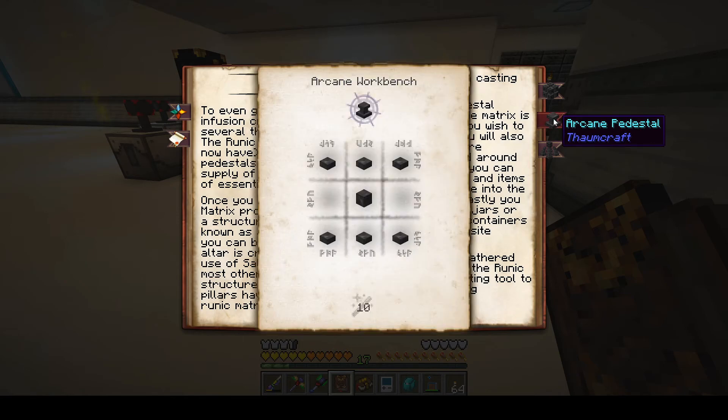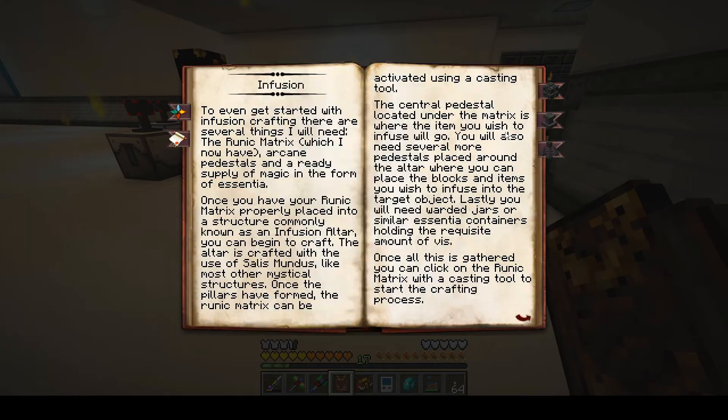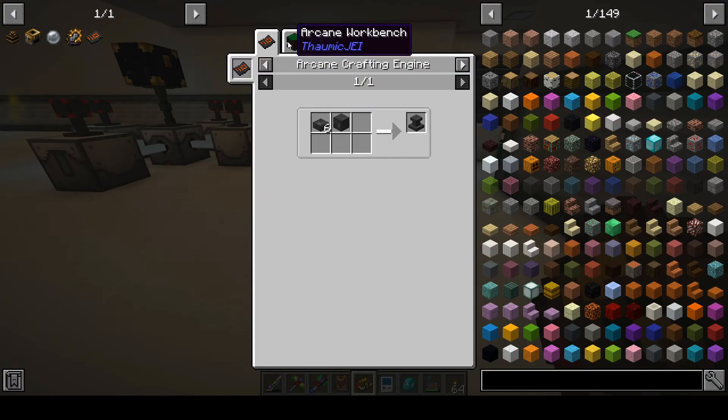Now we can make Arcane Pedestals and do this mystical construct stuff. I did notice that we had this in our book — we're supposed to make a runic matrix, Arcane Stone, and Arcane Pedestals. I could not make the Arcane Pedestals before, but I bet I can now. And yes, they're now available.